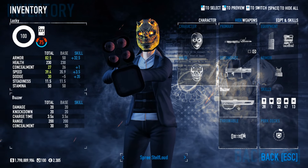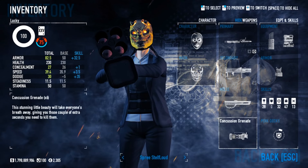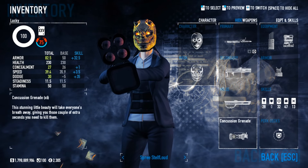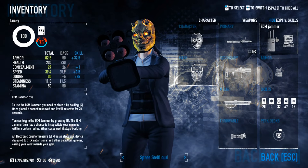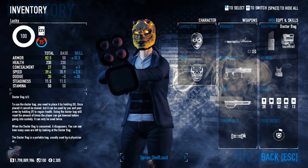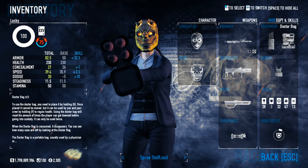As usual, you want to take EBK or Buzzer for melee. Concussions are a good throwable, but use whatever you want. For equipment, since I'll be taking Jack of All Trades as you'll see in a minute, I've got ECM Jammers for the utility and a doctor bag just to protect myself.